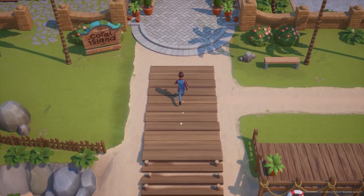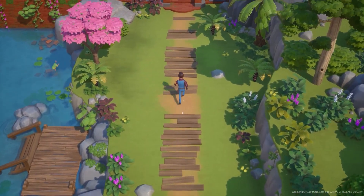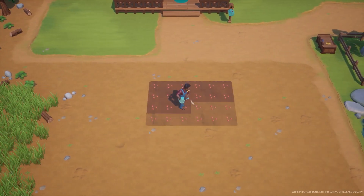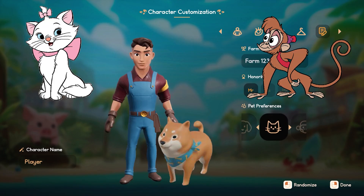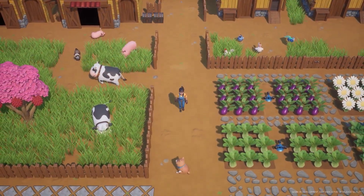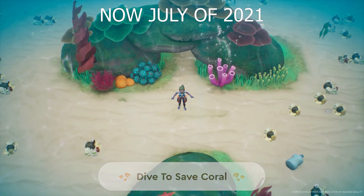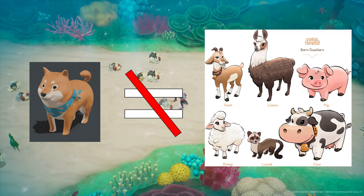Then there are pets and mythical pets, which are animal companions separate from standard farm animals. Pets are creatures that provide companionship for the player on their farm. The player can choose their pet preference at the beginning of Coral Island during character customization. Choices include dog, cat, monkey, lizard, fox, or rabbit. The player will be given one pet at the beginning, gifted by the player's first friend. Pets are distinct from farm animals which provide animal products — and don't worry, pets can be petted.